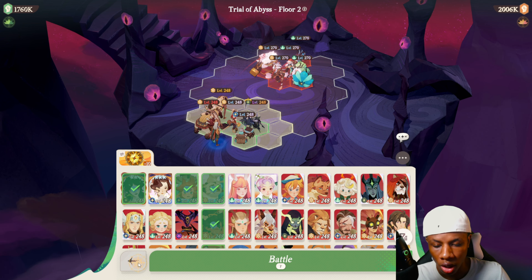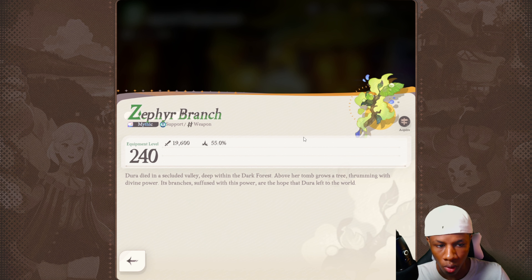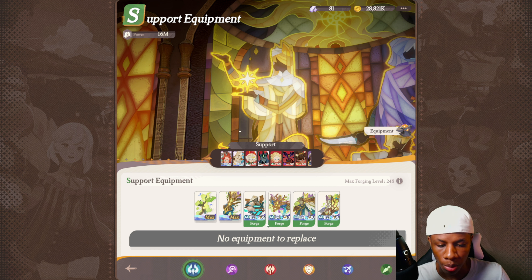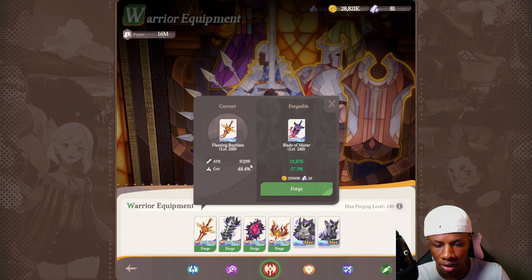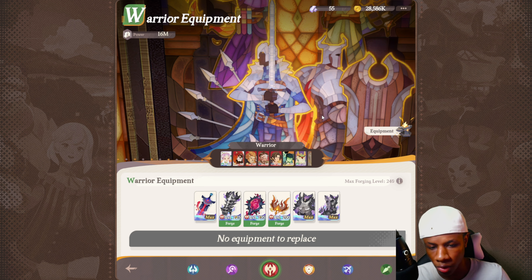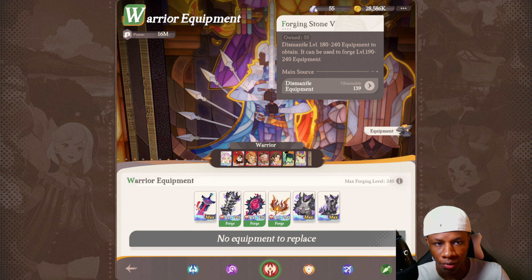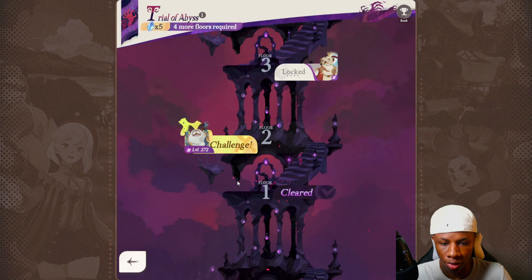Some of my equipment is maxed out — the max grade for equipment is Mythic. I thought we'd get Supreme equipment but the max is Mythic. Once you reach level 240 you unlock level 240 equipment and can forge more, but level 240 is the equipment cap. I forge one here and get better material — maxed out. You can get forging stones for free just by grinding through Trials of Abyss, which is really nice. Trials of Abyss is literally your end game content — this is where you get all your resources.